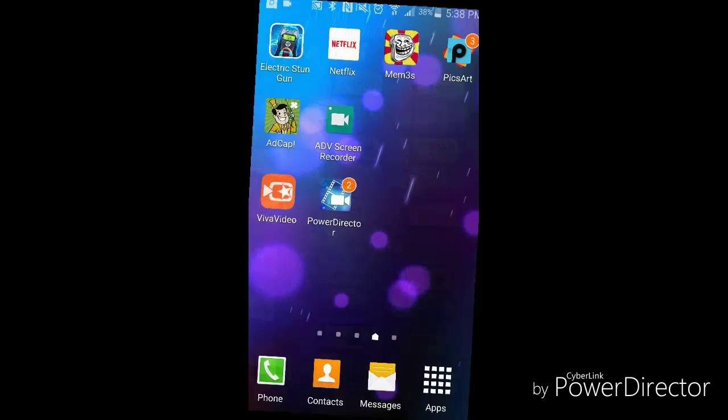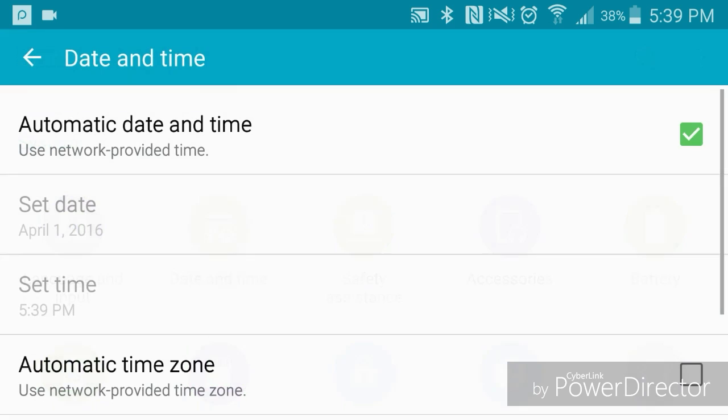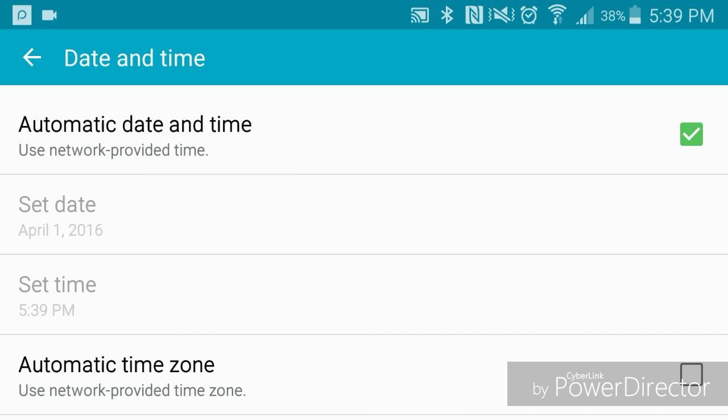Go to your Settings right now and scroll down. This is on Android — I'm on a Samsung S5. If you see this on iOS, I'm not sure how to do it. Go into your Date and Time and you can change it. Make sure you're on the game first.